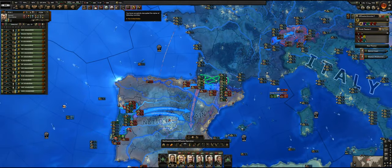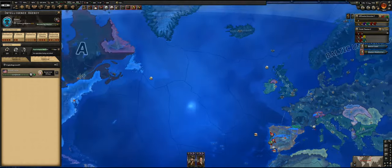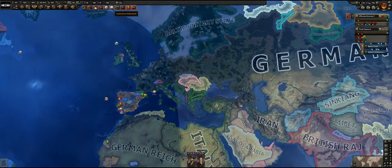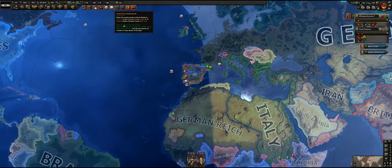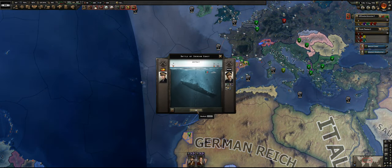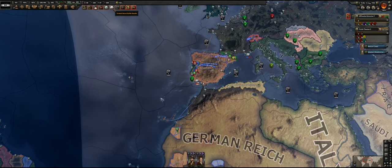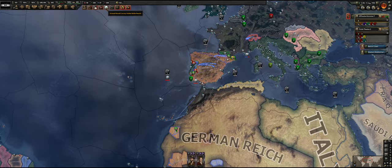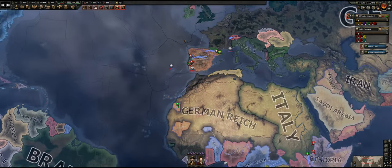We decrypted the cipher of the United States — we can actually start the Canadian cipher next. If we look at the naval battles here, this one was basically a defeat because they took out some transports, it looks like. But for the rest, everything has been successful.